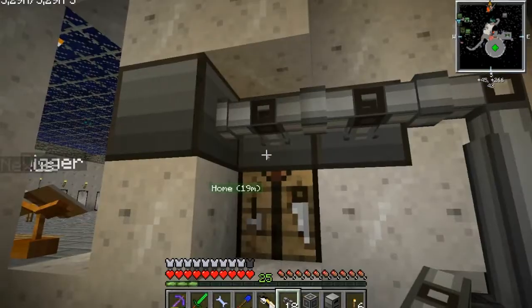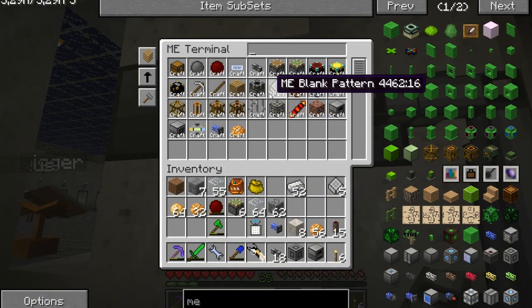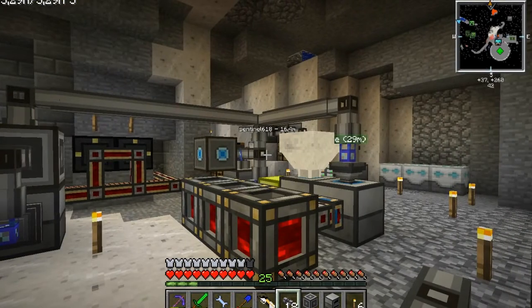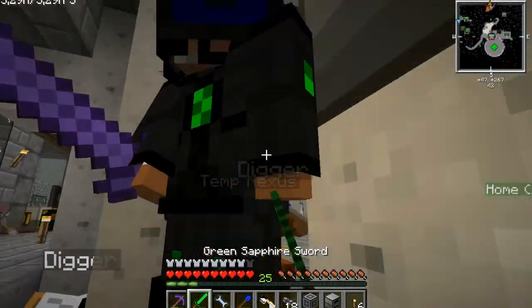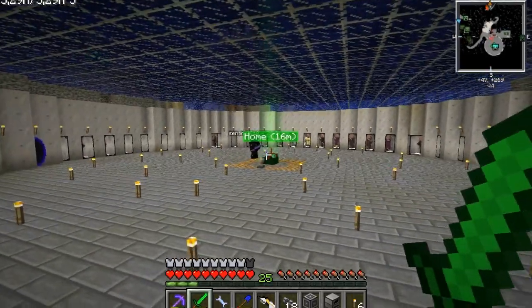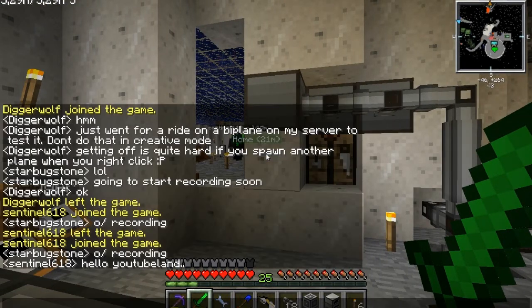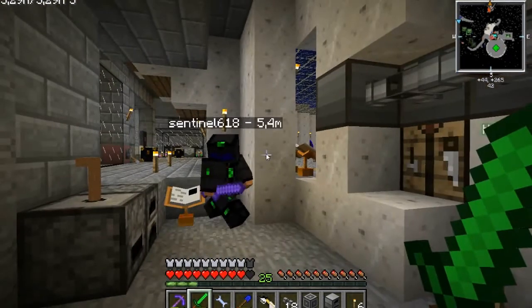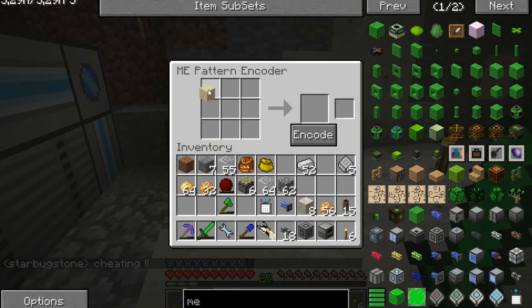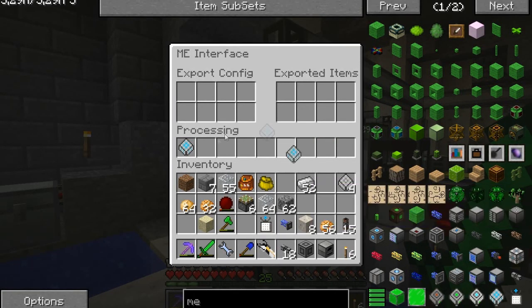One thing I'll do is grab some sand. One sand makes one glass — encode that into there. Boom, we can now make glass.